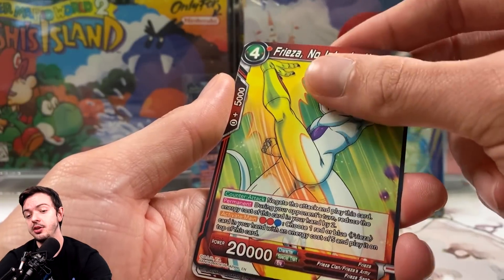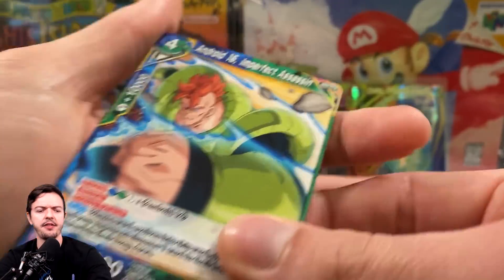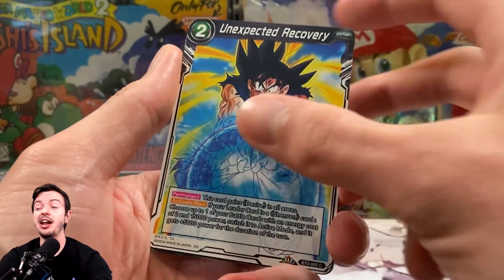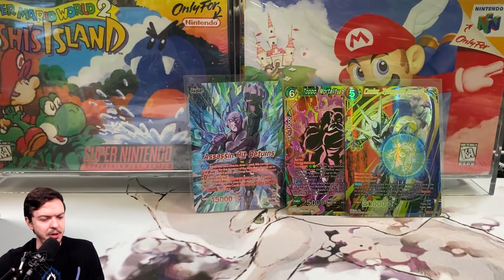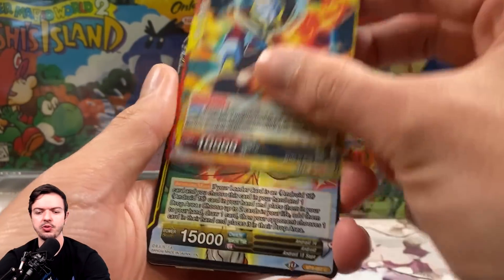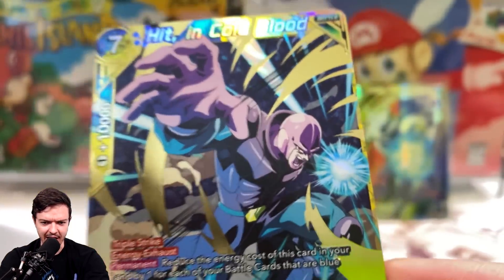These are the last two packs on the right side — I don't know if they arrange cards any specific way, like if the SPR Cooler is on the right side and a potential secret is on the left. Wait — oh my god, there's that holographic rare again with something behind it — it could be a secret rare. Nope, it's just a special rarity Super Boo. To explain: every DBS set box always comes with a special rarity every single time — villain rare or hero rare — like four per box or something.